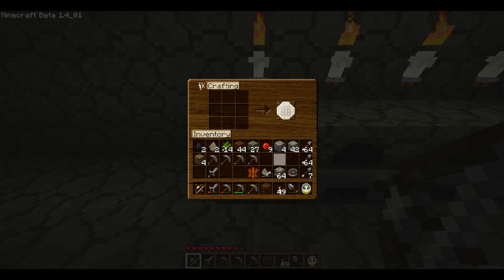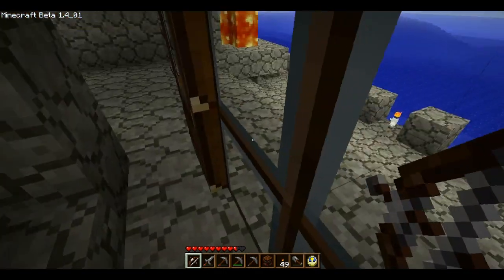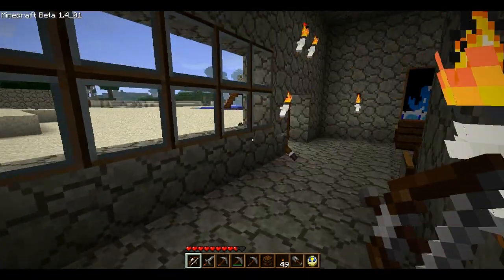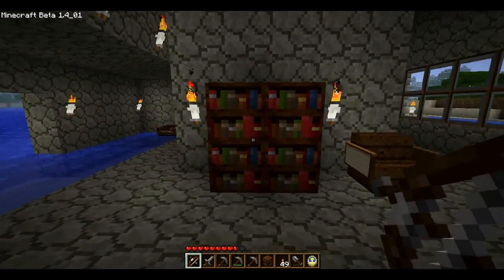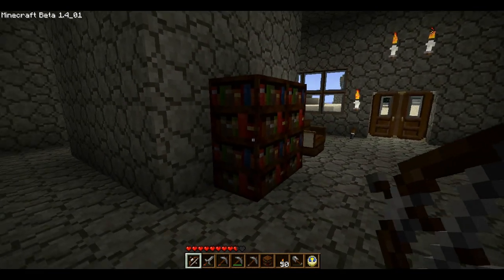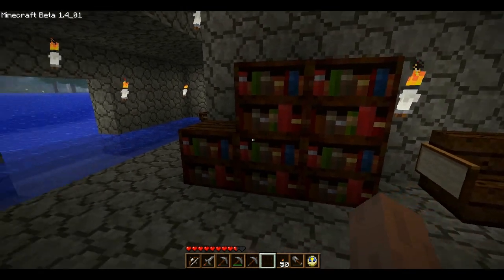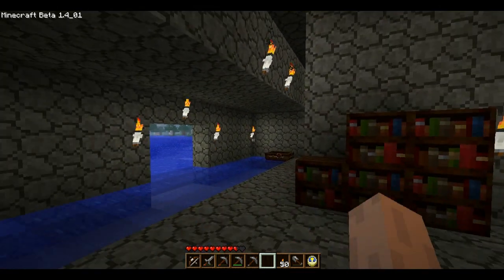Very simple. Then we can go downstairs and look at what it actually looks like, at least with this texture pack I'm using. So that's what they look like — pretty cool. I actually think they might look a little bit neater in the default texture, but still looks pretty cool. Set yourself up a little library, give your home a little character.